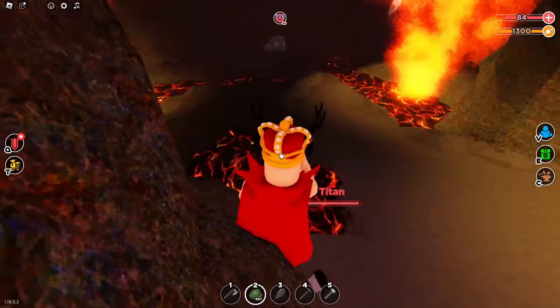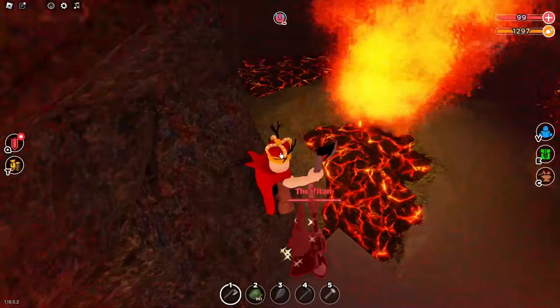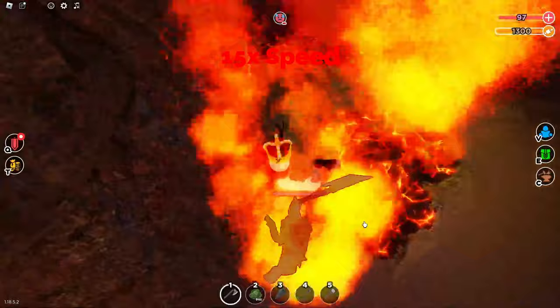You grab your cabbages — by the way, make sure you get cabbages because that is the best healing item and it's also quick to get. So you just wanna chew him, just go like that and hit him. Also, I nearly forgot to mention: when he's this colour you physically can't hit him, but when he's turning into a flame like this, then you can hit him.